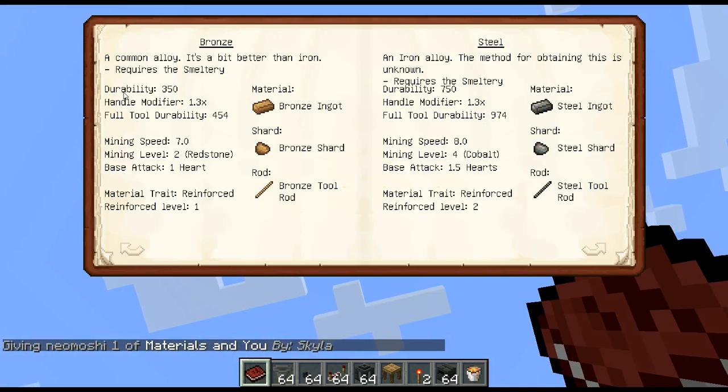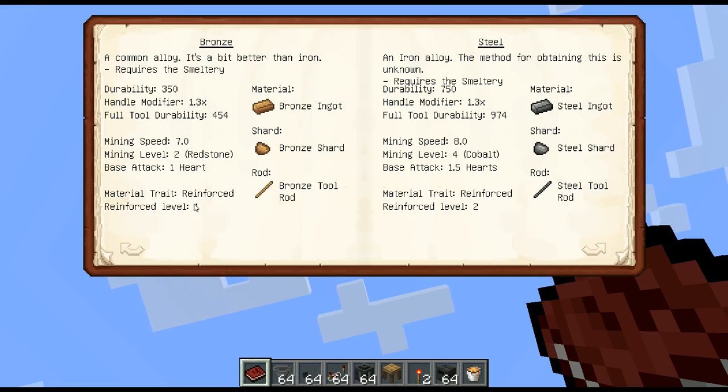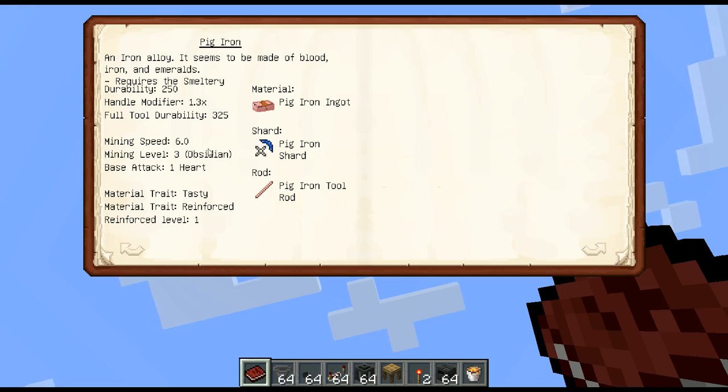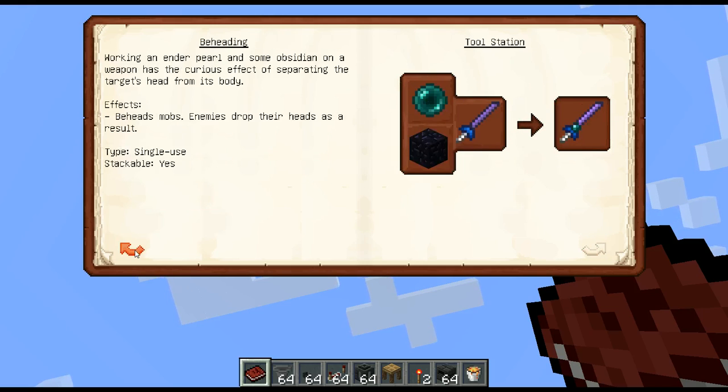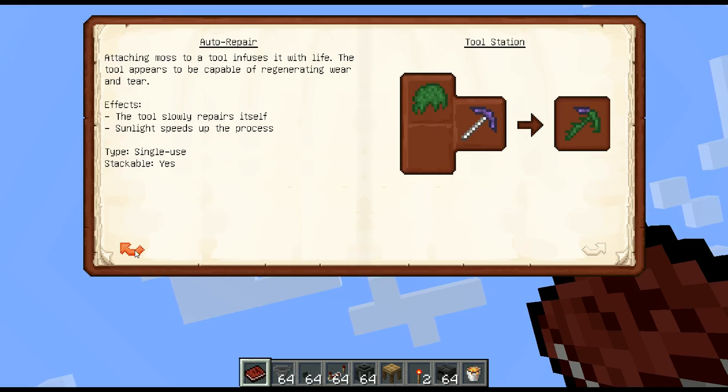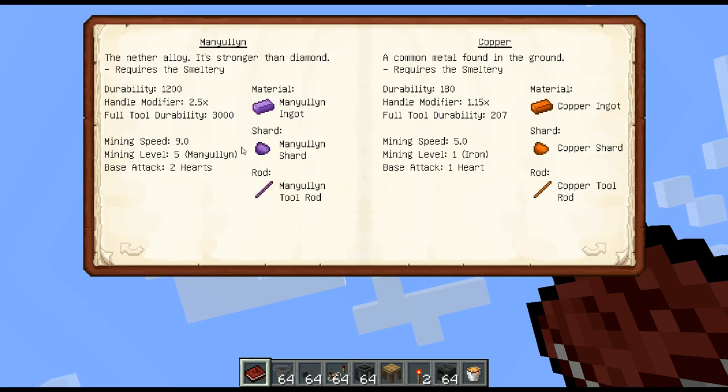Here are the basic abilities from the book. Bronze gives you reinforce, which is essentially more durability. Reinforce for steel is level two. You get pig iron with reinforce level one — I believe pig iron is made from literally pig meat and iron. Manyullyn has a ton of durability and is really fast, so it's a good overall ingot.